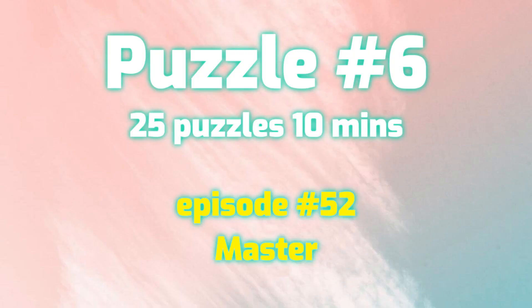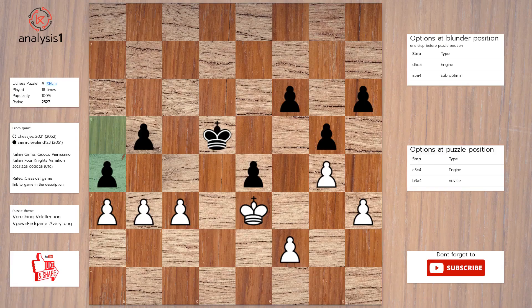Let's see the next puzzle. Let us look at threats in puzzle position: Pawn takes pawn. Let us look at checks in puzzle position: C4, check. Solution to the puzzle is: C4, check.